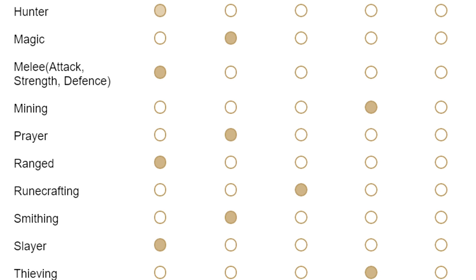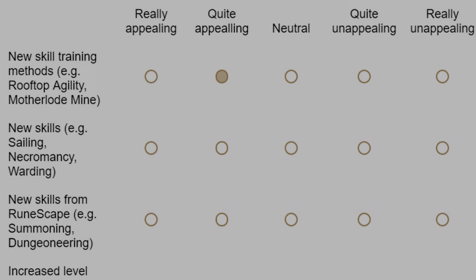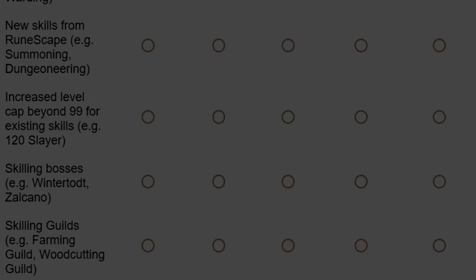There were a lot of generic questions about the game — for example, what skills you like most and which ones you think need improvement. One thing that came up quite a few times is new skilling methods. There was a question asking what kind of skilling updates you'd like to see: new training methods, a new skill altogether — with examples being sailing, necromancy, or warding — new skills from RS3 like summoning or dungeoneering, increasing the level cap past 99 to 120 on existing skills, and skilling bosses and skilling guilds.